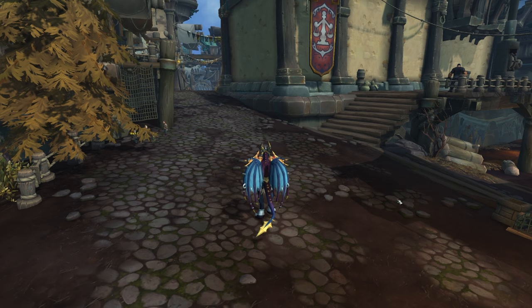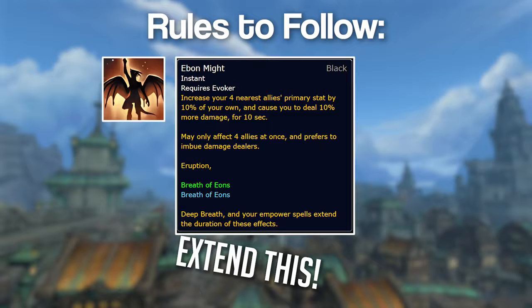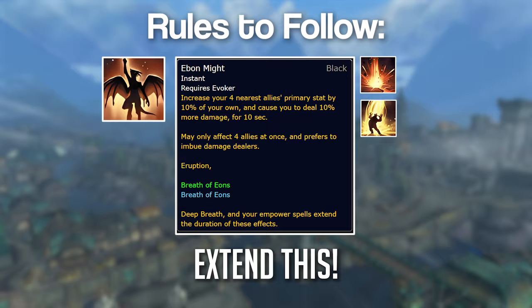The things you have to remember when playing this spec: keep up the Ebon Might buff as long as possible. You can extend it with Eruption, Breath of Eons, and Empowered Spells like Fire Breath or Upheaval.